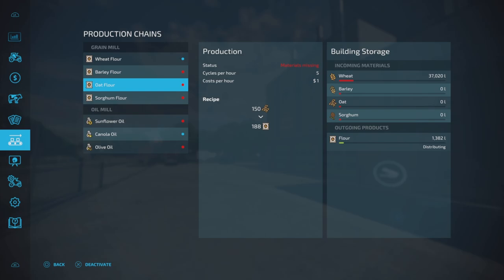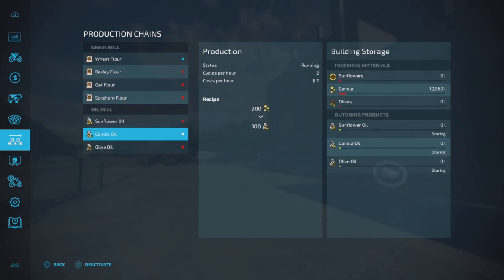Going to the production chains menu, I've now got the grain mill at the top and the oil mill below it. I can click onto canola oil and see on the right: canola 10,569 litres. At the moment it's producing — there's nothing else in this recipe, it's just taking canola and making it into canola oil. It's a bit more expensive to run this operation. For the output mode: I can store it for pallets, sell it directly, or distribute it — but canola oil doesn't go anywhere else on the production chain, so distributing doesn't apply here.